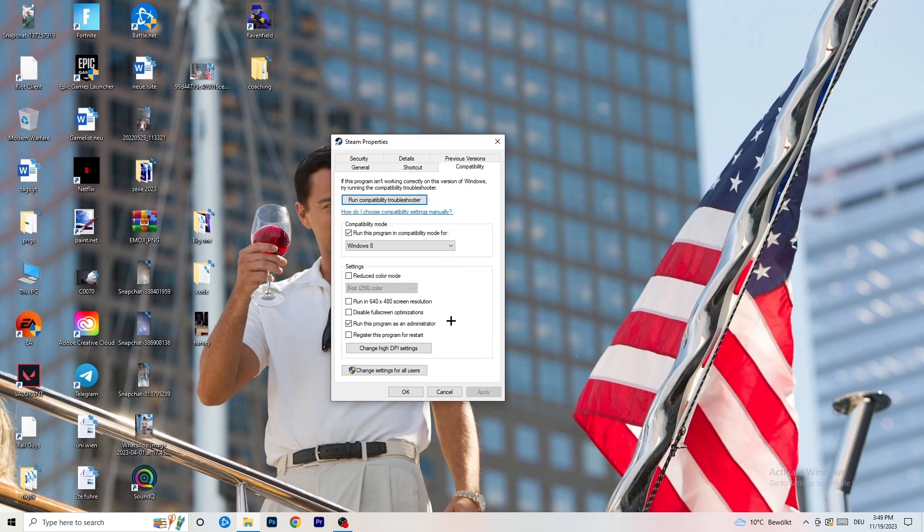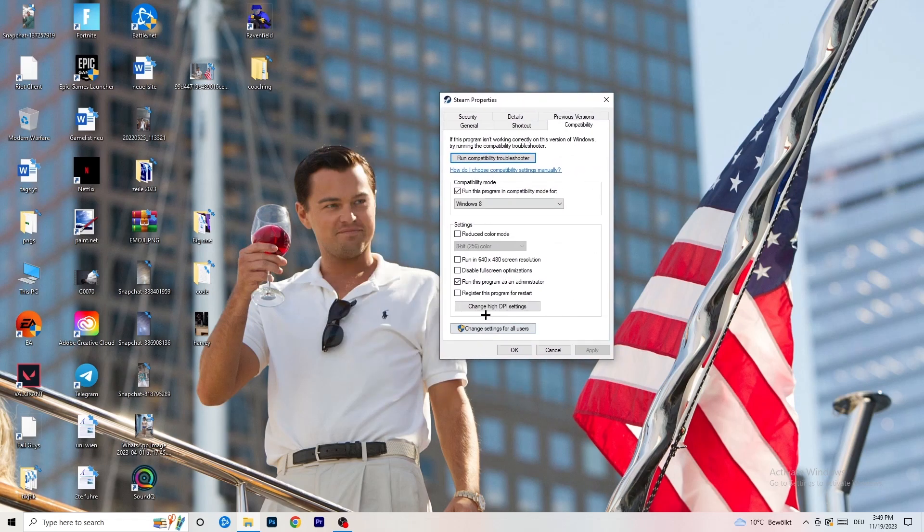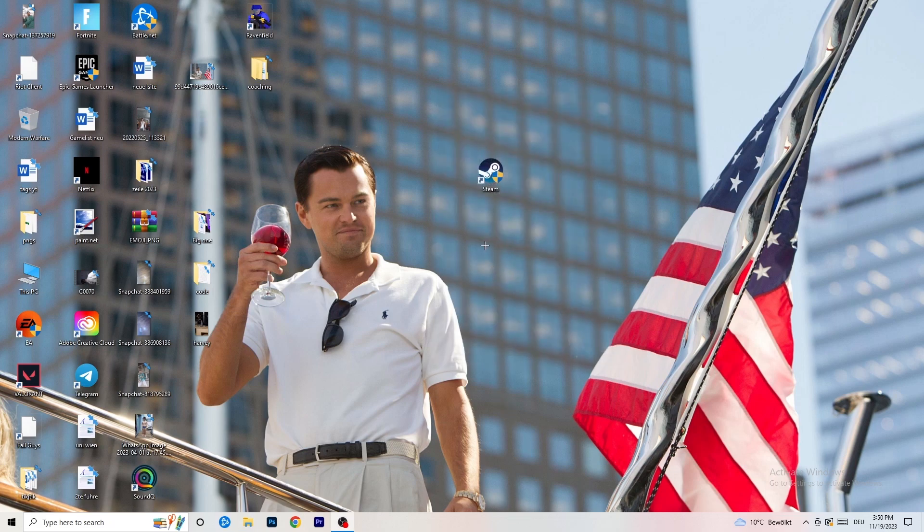Go to Properties, click on Compatibility. I want you to copy my settings: enable 'Run this program in compatibility mode for' and select Windows 8. Disable 'Reduce color mode'. Disable 'Run in 640x480'. Disable 'Full screen optimizations'. Enable 'Run this program as an administrator'. Disable 'Register this program for restart'. Click Apply and OK, then restart your PC. Your launcher will now start in administrator mode every time, which should fix most not launching issues.